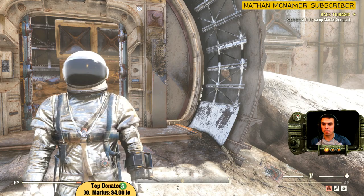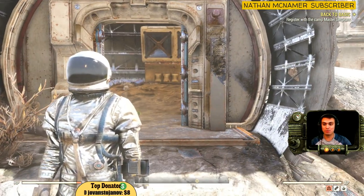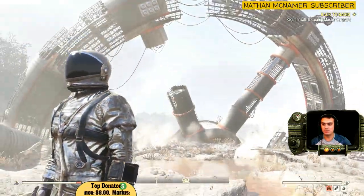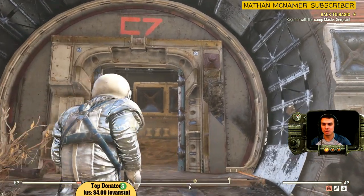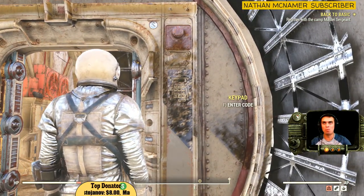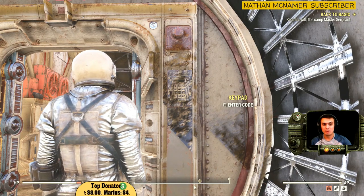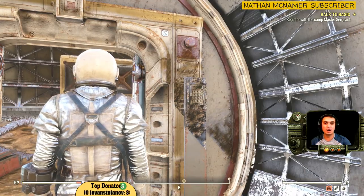In order to get the space helmet and space suit, you will need to basically pass this thing right here and come to the C7 entrance. You will need a code for the keypad, which is 111418. That's the code — I'm not sure if it's going to be the same for you, but I'll show you where to get the code as well just in case.